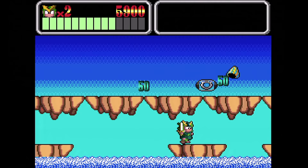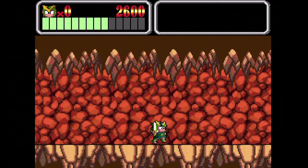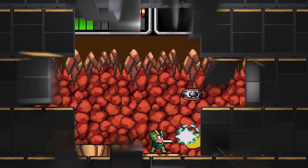Monster Lair. Along with Fighting Street, this was one of the first two CD games available here in the US. This game is actually part of the Wonder Boy series. You're on foot for the first part of the stage, and then you fight the boss while playing as a horizontal shooter. This is the best version of this game, even beating the arcade.